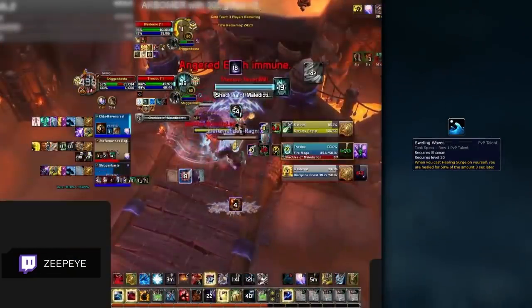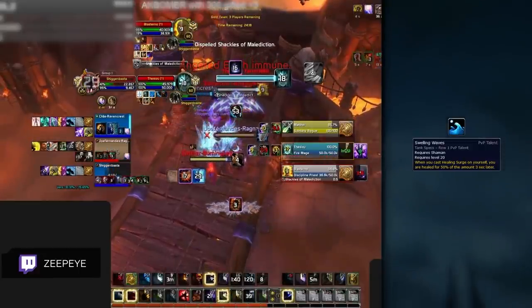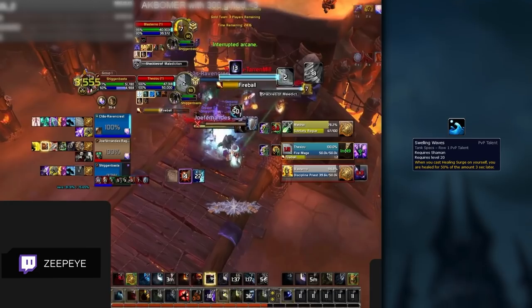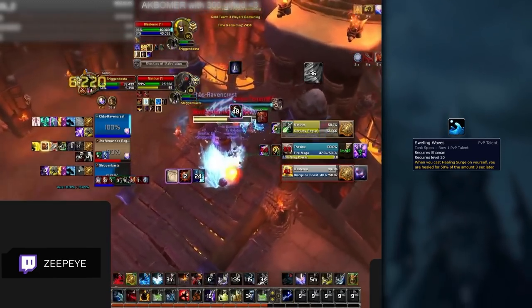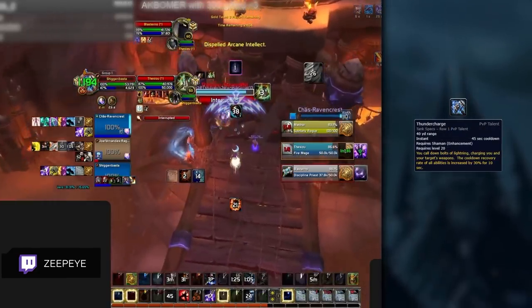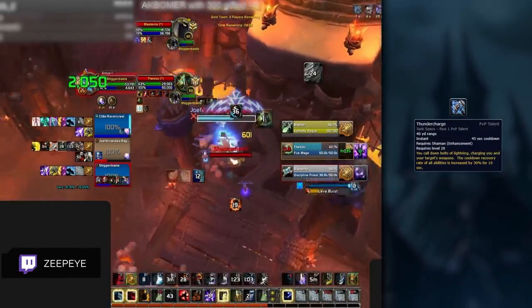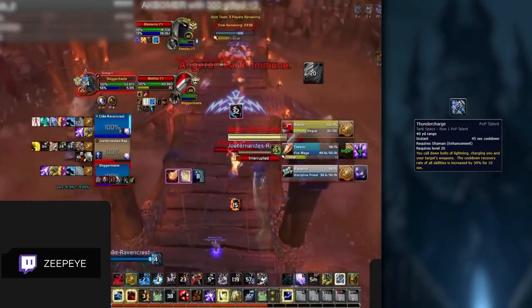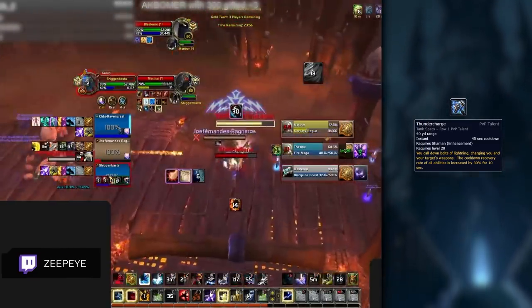Swelling Waves is an incredibly strong talent that you will probably never give up. Enhancement Shamans have a ton of healing and are usually the kill target against most compositions. Increasing your healing throughput on yourself will make you much more durable. As for Thunder Charge, this is basically a replacement for Shamanism, giving you and your partner added pressure, and is mainly great with cooldown-based classes such as Arms Warriors.